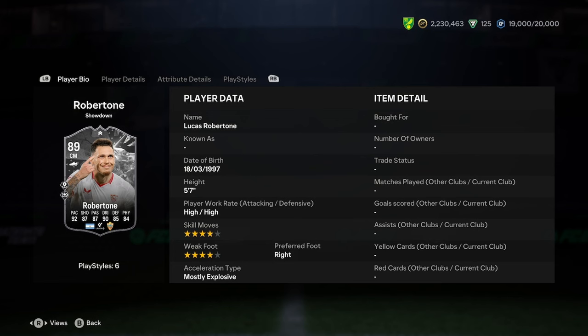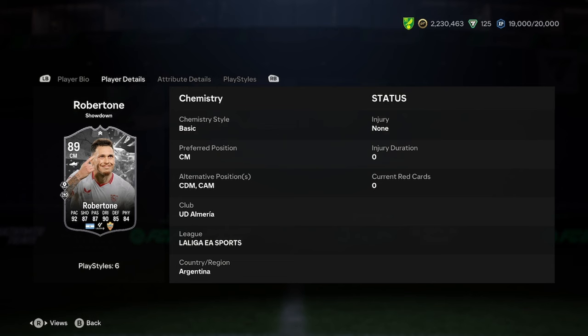I've got a player analysis on the new Lucas Roberto showdown card, so let's jump into it and see what we've got. He's five foot seven, four star four star, right foot, and mostly explosive — that's a nice start. He can play CDM and CAM; we'll discuss which position he fits into best in just a second. He's got good links with Almeria, La Liga, and Argentina.